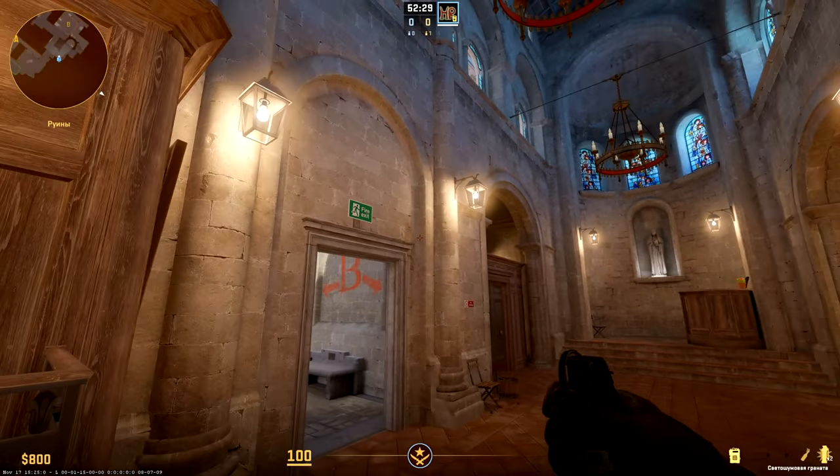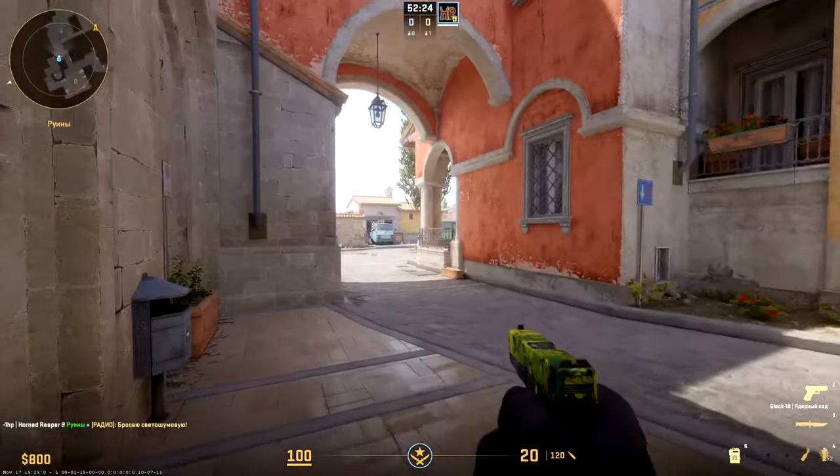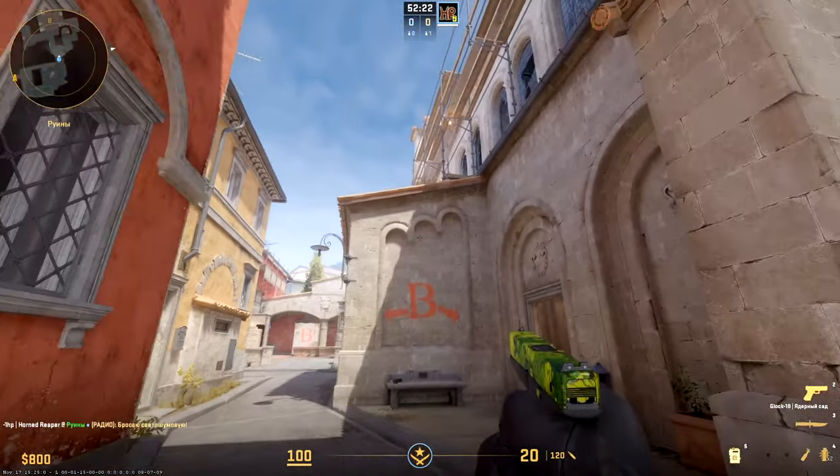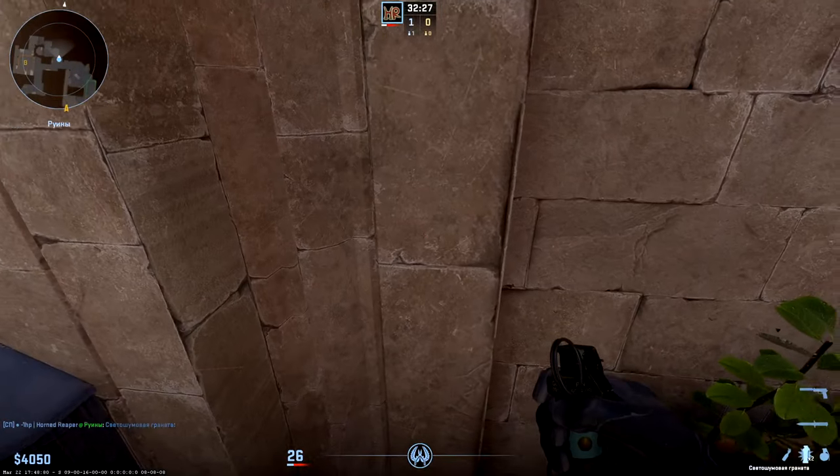Sometimes there may be a case for this flashbang — stand at the corner behind and throw above the window near the chandelier. That is a perfect instant flash against city. One more perfect flash for picking B but this time from city side.